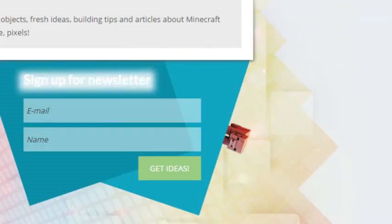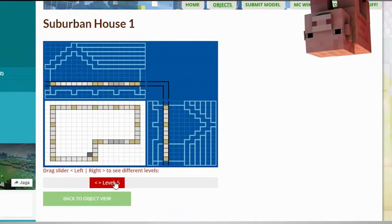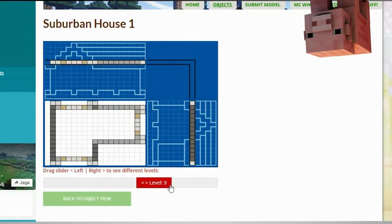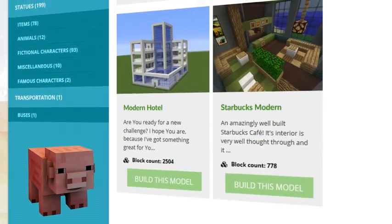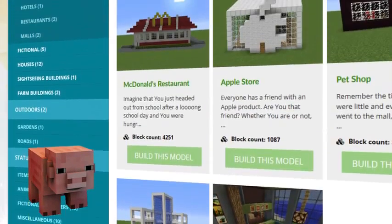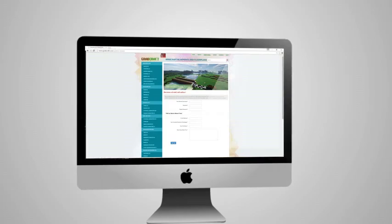Sign up to the newsletter and you will be the first to know about freshly added blueprints. Check out the layers of the objects and scroll over to see the materials you need. Browse through the categories to find your type of buildings. Or sign up as an editor and share the floor plans of your masterpieces.